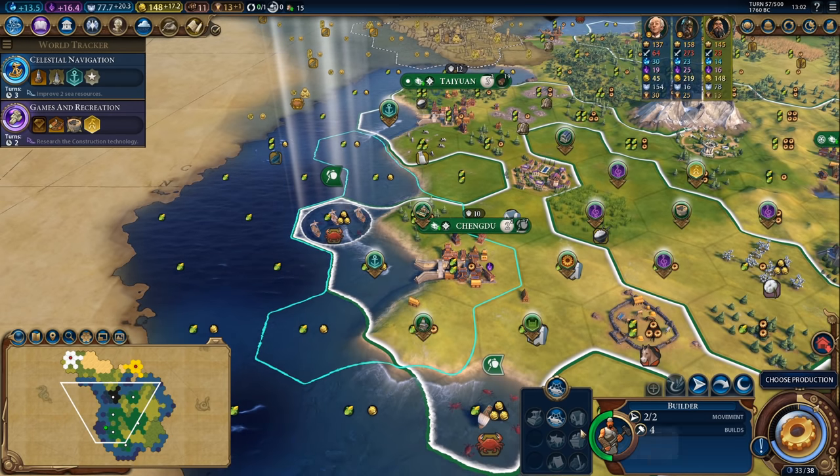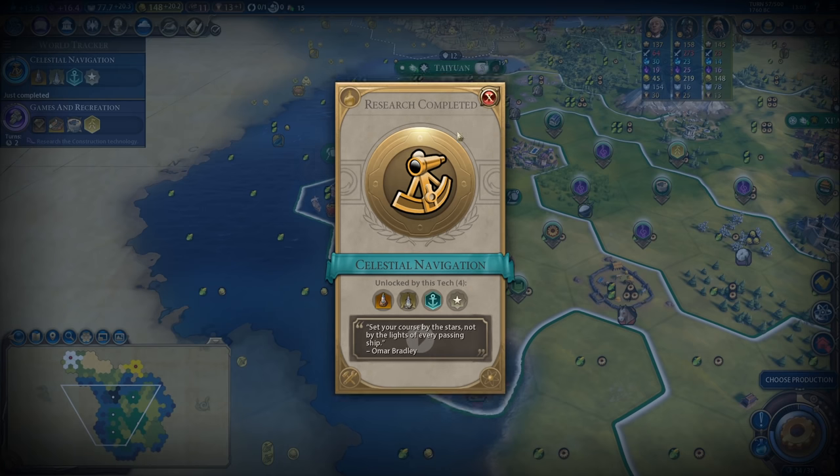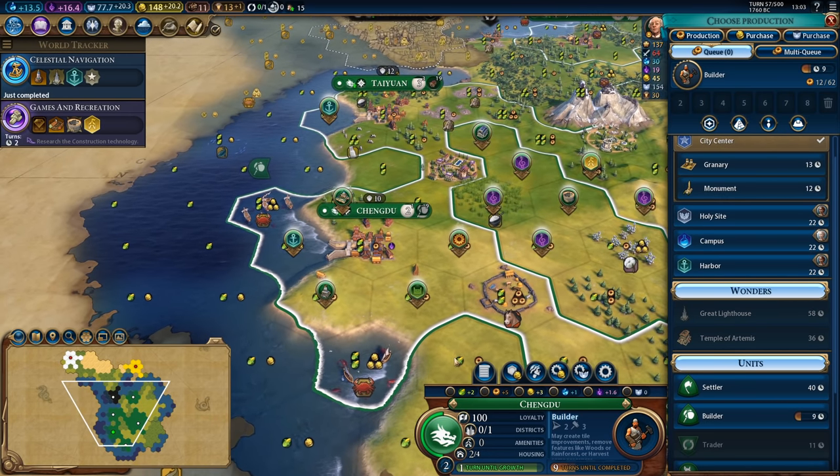I should have switched away from Celestial Navigation but I'm going to go ahead and improve these two fishing boats. That'll give Chengdu a couple of really good growth tiles as well as unlock Celestial Navigation for me, and I will be trying to pick up harbors fairly early into this game.